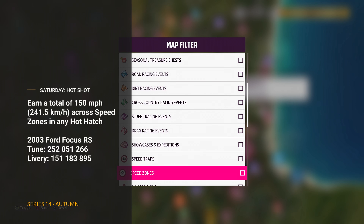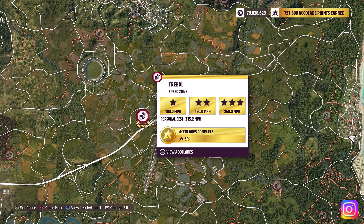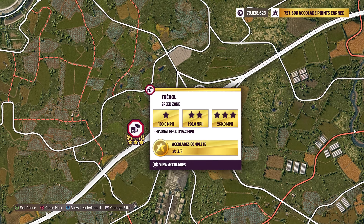On Saturday, we have Hot Shot: Earn a total of 150 miles per hour across speed zones in any hot hatch. I've selected a really fast tune for this car. You only need to do one speed zone and you'll get your 150 miles per hour.